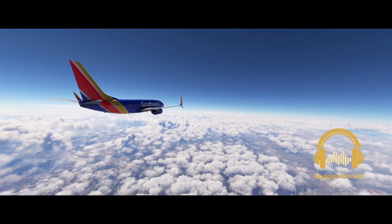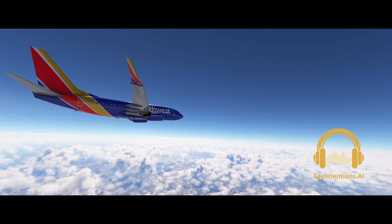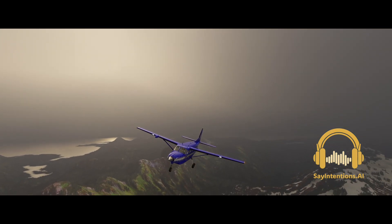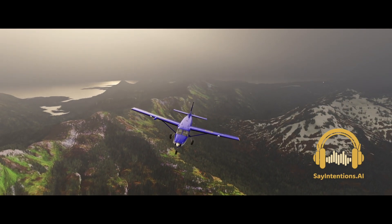Southwest 922, Orlando departure. Turn left 220, vectors to Mickey, then on navigation. Caravan 9 Papa Mike, you're leaving my airspace. Squawk VFR, frequency change approved. Have a safe trip and we'll see you on the way back.